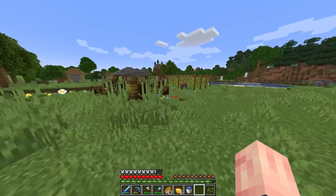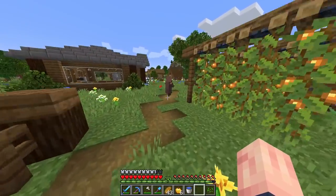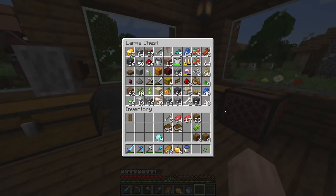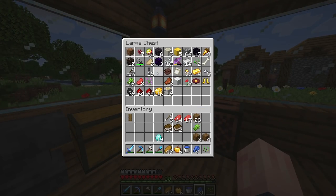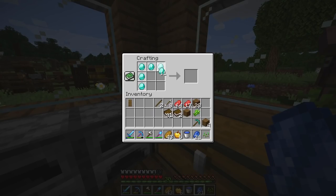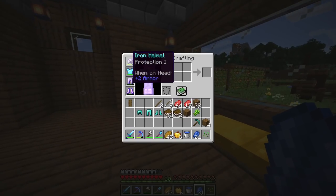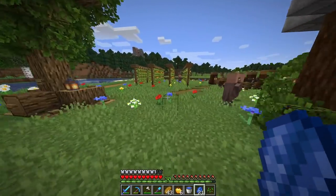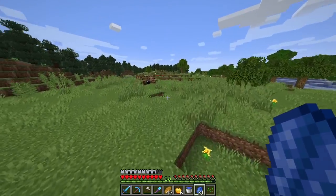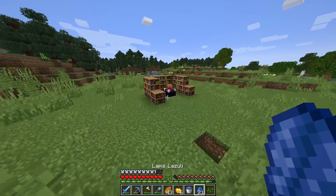Let's make ourselves a diamond pickaxe, because that's always the first thing I enchant to level 30. The reason for that is because having efficiency is really useful to mine faster and get more resources. Plus, if you get Fortune 3, that's probably one of the best enchantments you can have in the game, especially with 1.17. Fortune is a lot more overpowered now because fortune works on copper, and it now works on gold and iron. We also had enough diamonds just to make the rest of our full set of diamond armor.